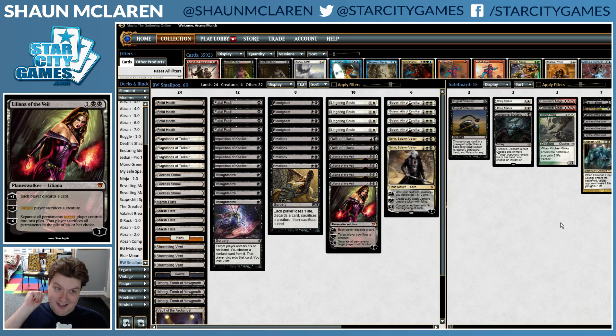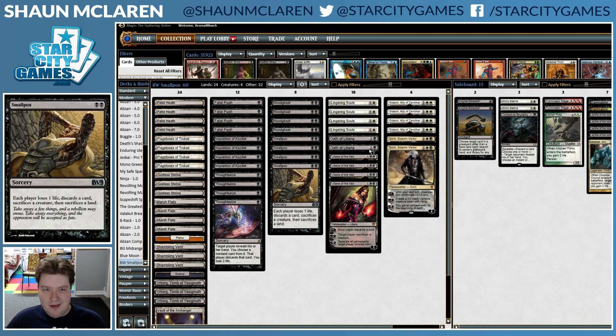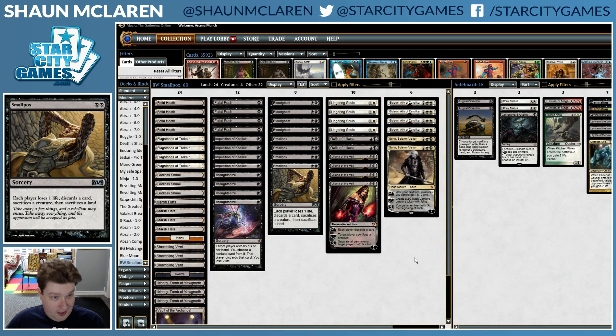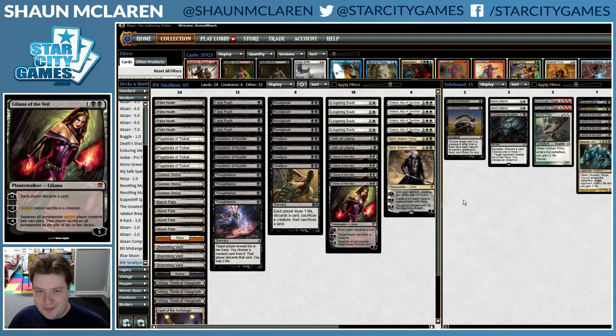Hello there, I am Sean McLaren, and this is a modern video with black-white Smallpox, black-white Planeswalkers, black-white Discard, black-white Flagstones — a black-white deck in Modern. I borrowed this list from QB Turtle 15. This is card-for-card QB Turtle 15's decklist, borrowed from online decklists.